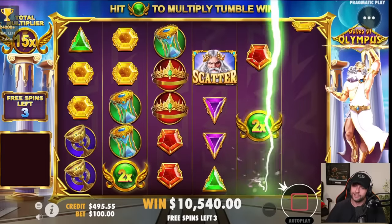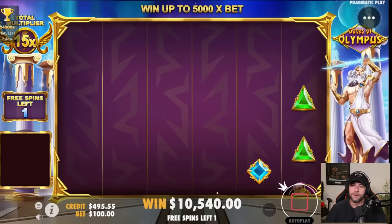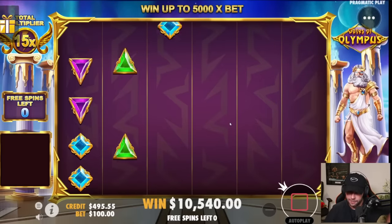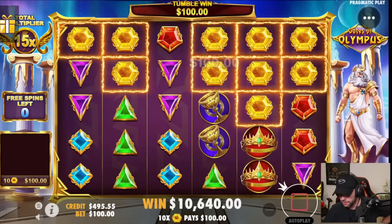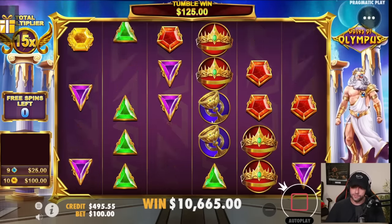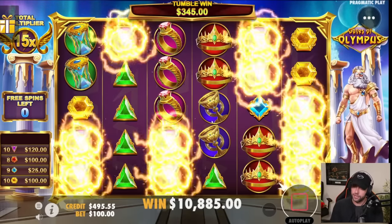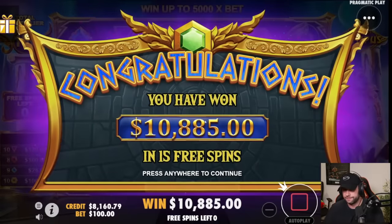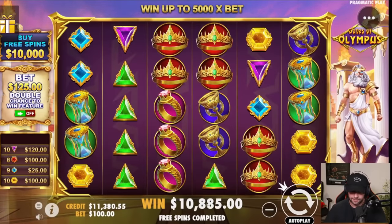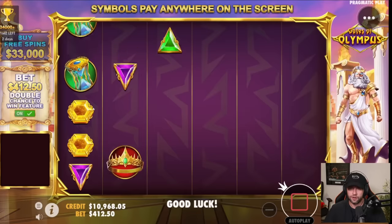Going according to plan. If we can just hit a few more tumbles — right now I just got my money back on the 10k risk. Reds, greens, top symbol, zap and it's good. We risked ten thousand dollars to get 885 profit. A very good investment — no scam at all.